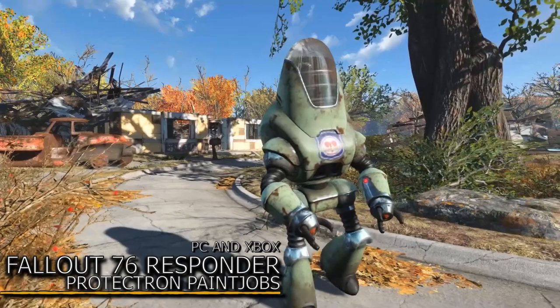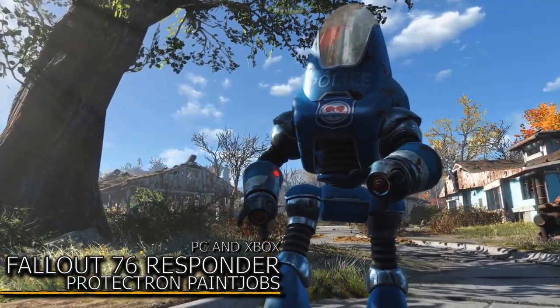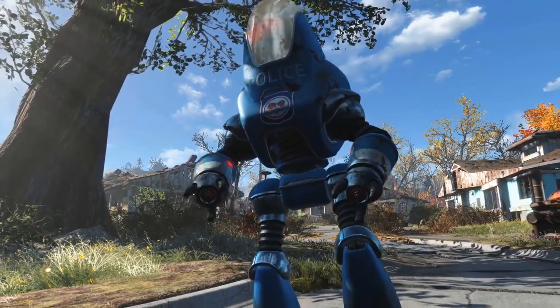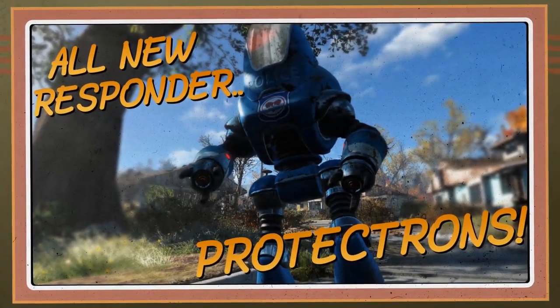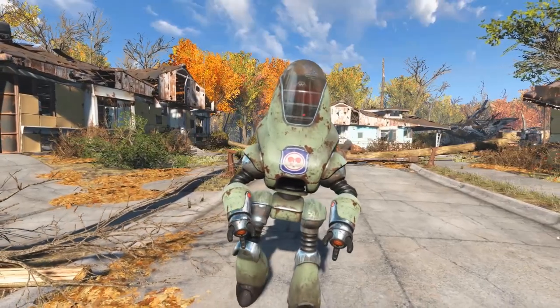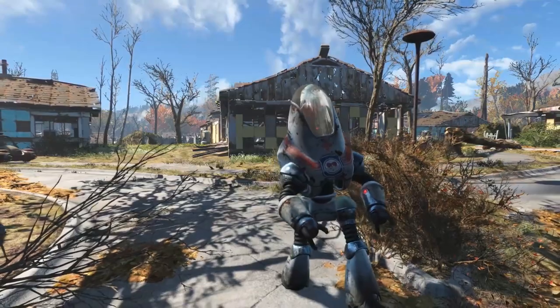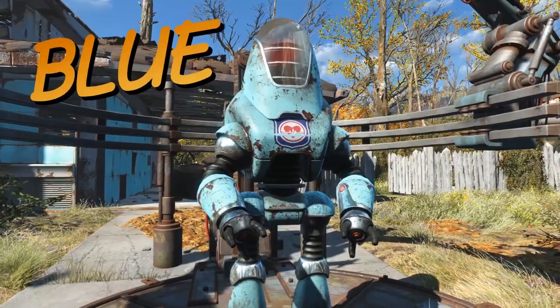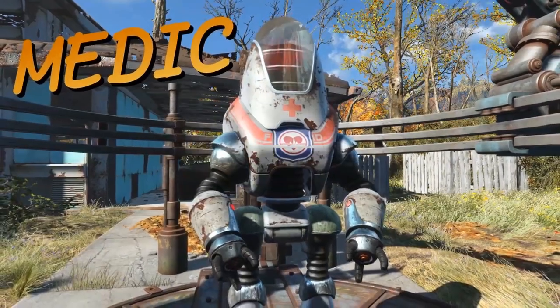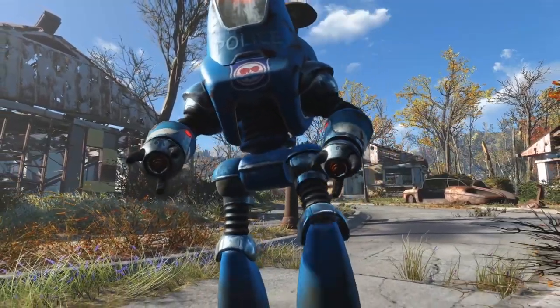Introducing Tuesday's Fallout 76 Responder Protektron Paintjobs — a mod I made, actually. Available for both PC and Xbox, this mod adds 5 different Responder Protektron paintjobs to Fallout 4. Using your robot workbench, you can create a Protektron and give it a nice Responder paintjob: a Green Vendor, Blue Vendor, Tan Vendor, Medic, and even a Police Officer. So if you like the Responders as much as I do, this is the mod for you.